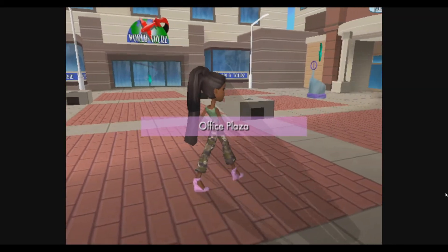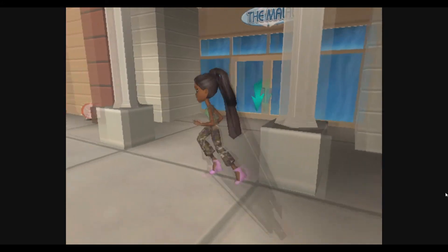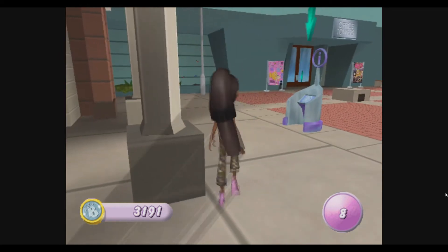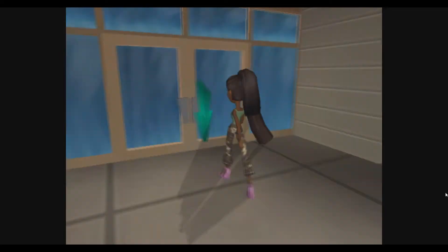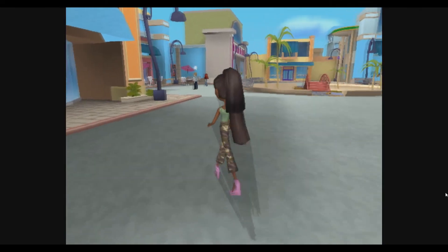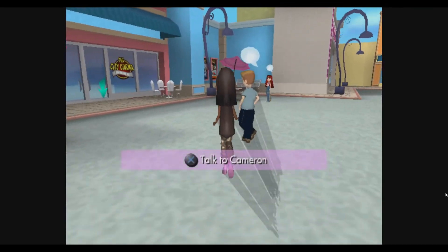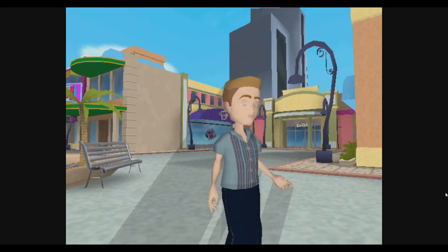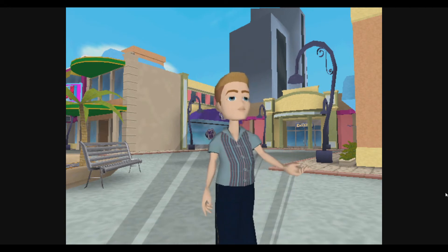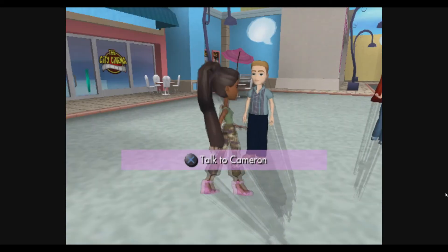Let's start asking around at the mall and then we'll go through the park. Oh, there's a bunny! I want the bunny! Let's ask Cameron. Hi Sasha! You want your CD back? Here you go. Sorry I held on to it for so long. You looking for your other CDs? Try Eaton over at the smoothie stand. He was talking about one of those albums the other week.